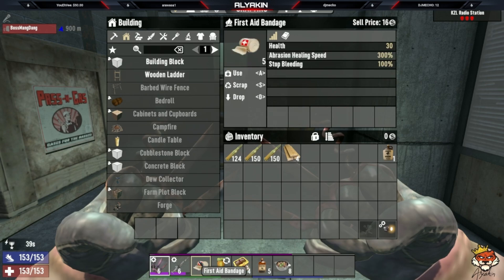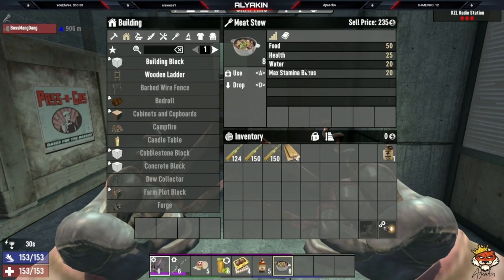You also want first aid kits in case you need to stop bleeding and to heal. If you have a medic in your team when playing in a group, that's massive for them. For food, electrolytes are great because they give you both water and food.